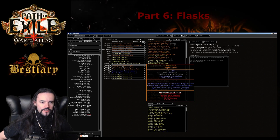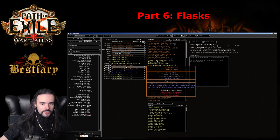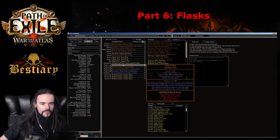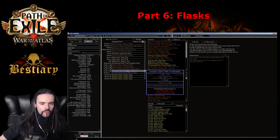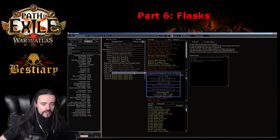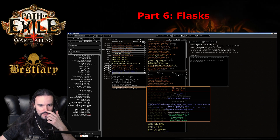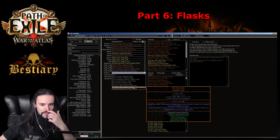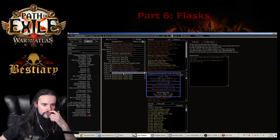For flasks, the optimal setup is: Taste of Hate for the biggest physical-to-cold boost, Seething Divine Life Flask as number one priority, a Sulphur Flask — any Sulphur Flask will do the job — the fourth is an Onslaught flask for the attack speed which is mandatory, and the fifth is a life flask. Wise Oak looks good on paper and does give elemental penetration and resistance balancing, which is useful early in the game, but I'm not a big fan. You can try it for more penetration if you wish.